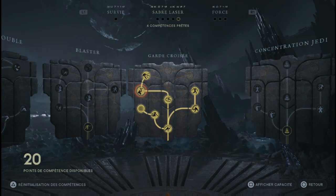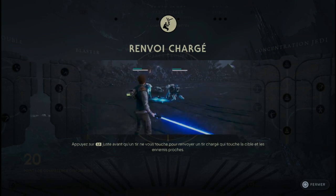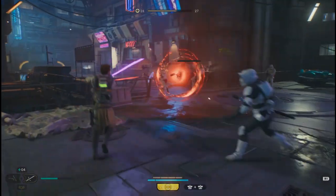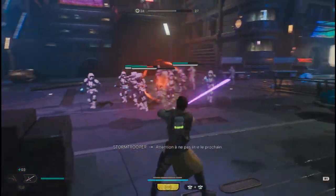Renvoi chargé. C'est une compétence qu'il faudra acquérir aussi avec cette posture parce que vous allez très certainement souvent tomber sur des groupes d'ennemis dans le jeu. Ce que va faire Kal, c'est balancer les munitions en mode explosif et toucher plusieurs ennemis à la fois.